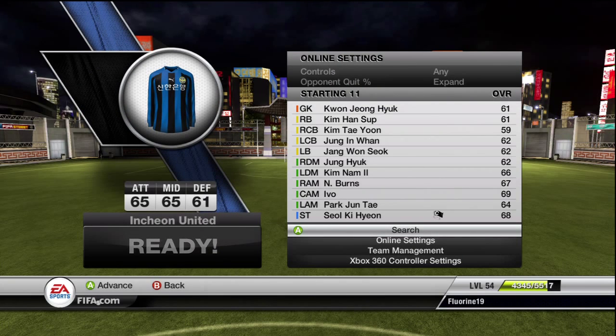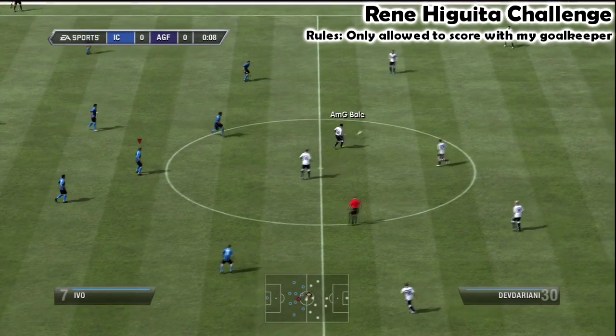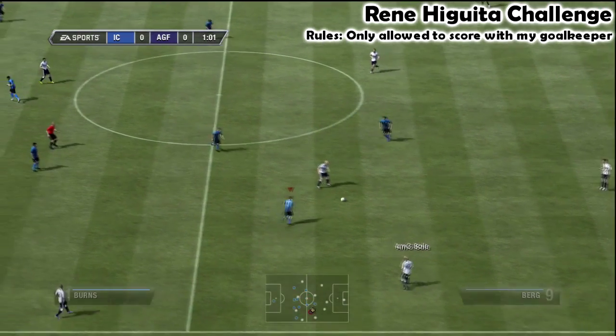The rules were that I was only allowed to score with my goalkeeper. Something I didn't mention in the last video for those of you who are new is that I always pick a random team when I do these challenges, so for this one I ended up with a team from South Korea who I think are called something like Incheon United.